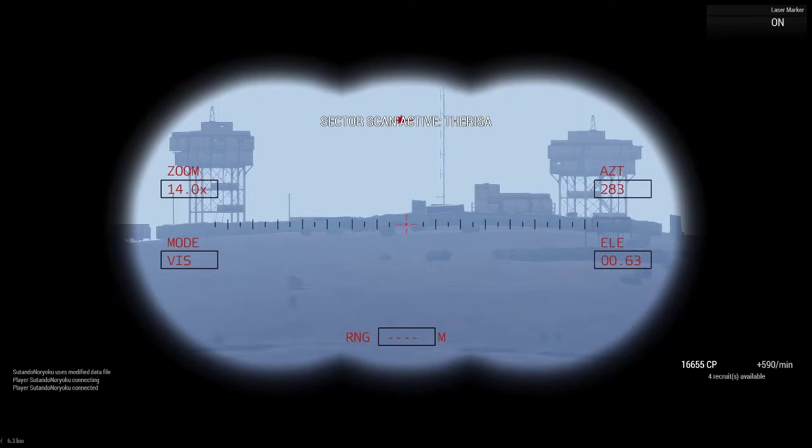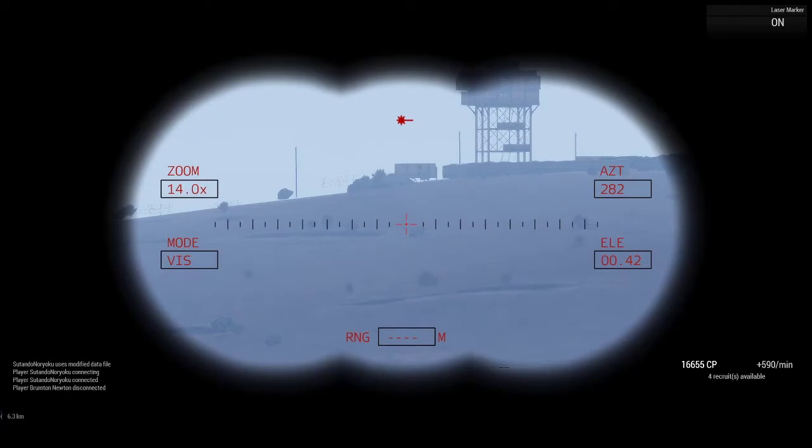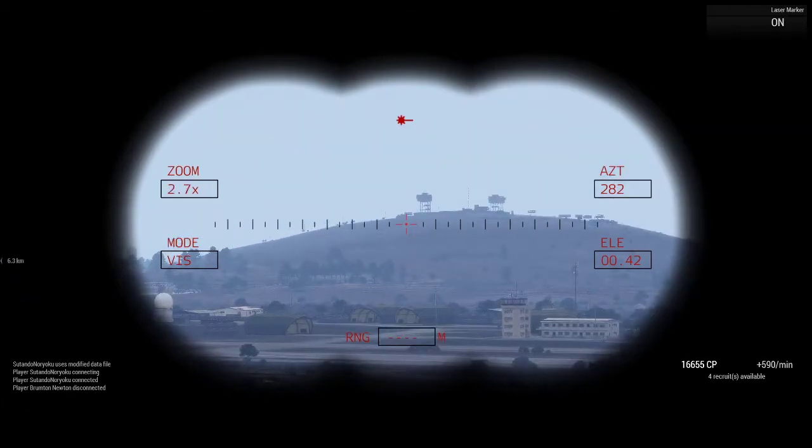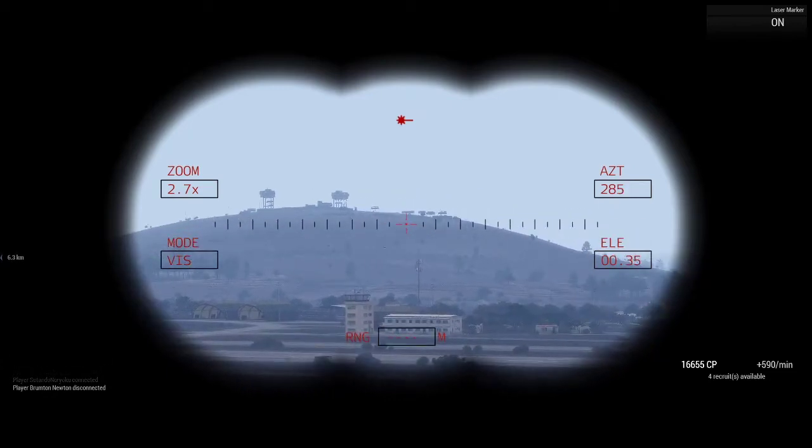Laser on and laser off is with the fire button on your primary mouse — whatever your standard fire button is, that's what's going to turn it on and off. When you leave, it will move to its default location. It's not like a drone where you can use Ctrl T and lock the position — it will not lock. So you have to be in it to be able to spot with it.